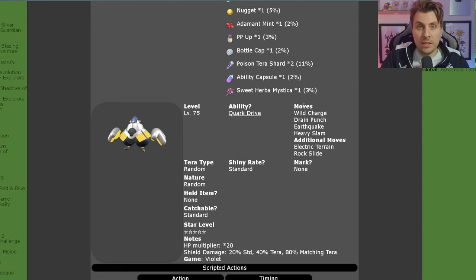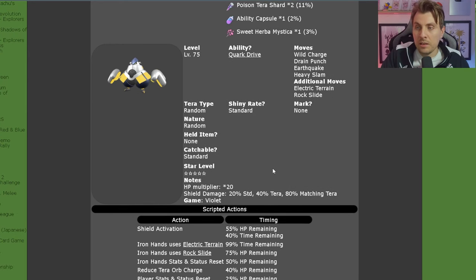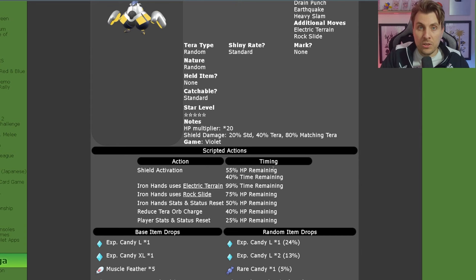If you are a Pokémon Violet player, you're predominantly going to see Iron Hands featured in this raid event over the weekend. It will be level 75 again, Quark Drive ability, with the moves Wild Charge, Drain Punch, Earthquake, and Heavy Slam. Additional moves are going to be Electric Terrain and Rock Slide. It can be shiny, won't have any marks, and its Tera type will be random as well.